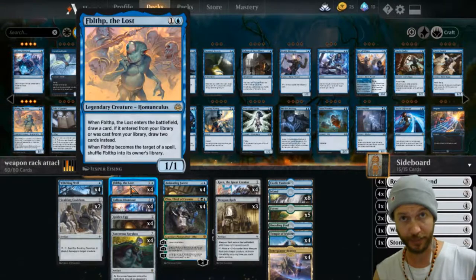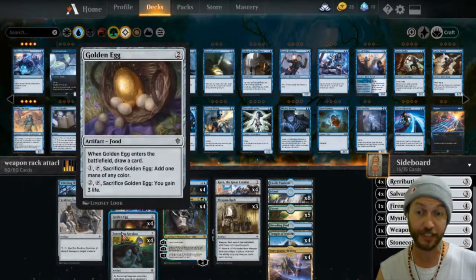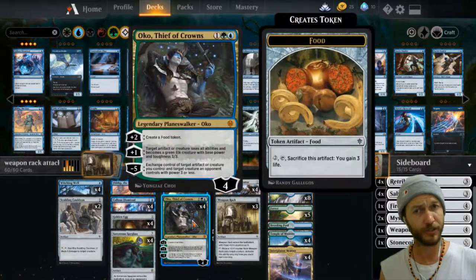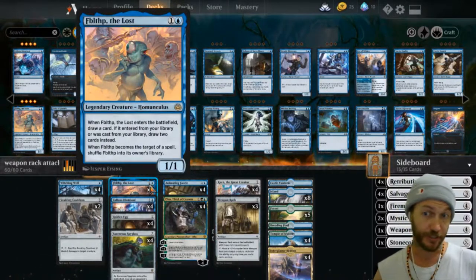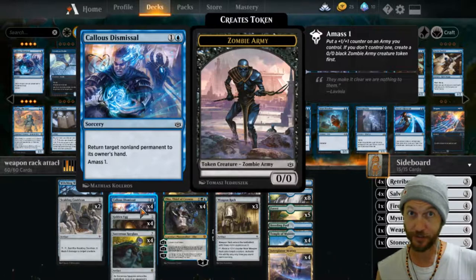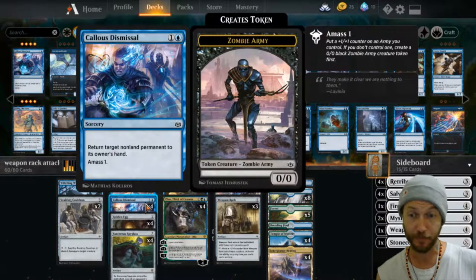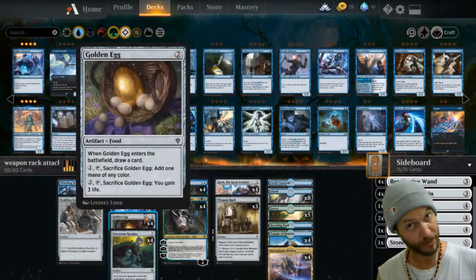I have Fblthp in here because I want to extend the turn to draw and I don't have many creatures. We're going to turn all these into creatures but we have to wait until turn 3 to do that. So turn 2 I want to have a blocker. I have Fblthp here for a block and a card draw. Side note: you can use Oko's plus 1 to turn him into a 3/3 — it's not going to shuffle him into the deck because it's not a spell, it's a triggered ability. Callous Dismissal is in here for moving a creature out of the way so you can get damage through, leaving behind a 1/1 token that you can use Oko's plus 1 on again to turn it into a 4/4. It can also bounce back your Animating Fairy so you get to use the trigger again, or a Golden Egg if you need to draw again.